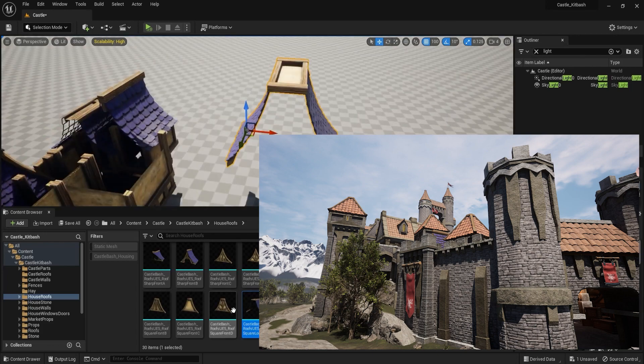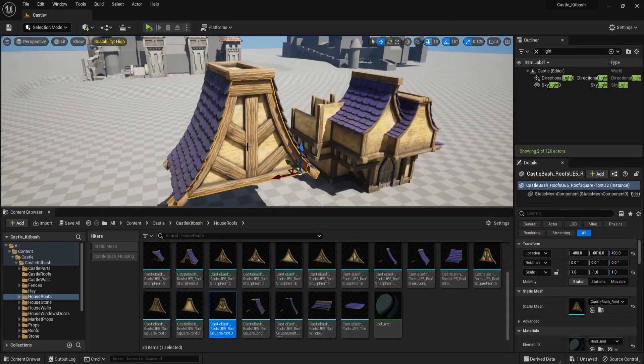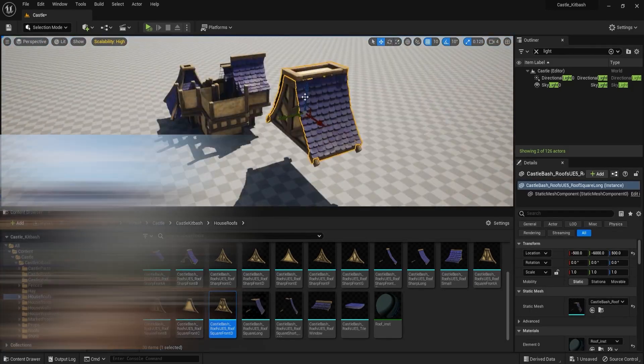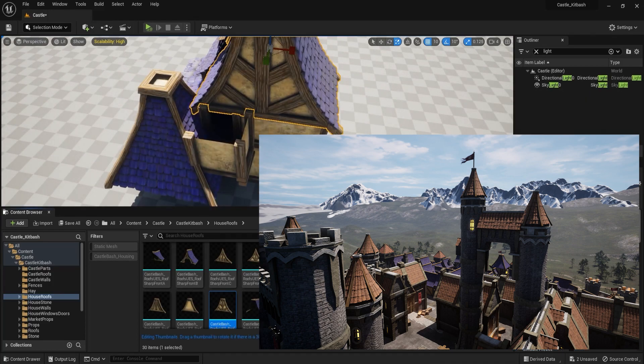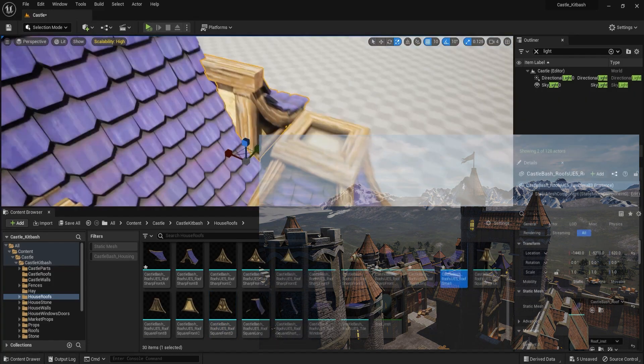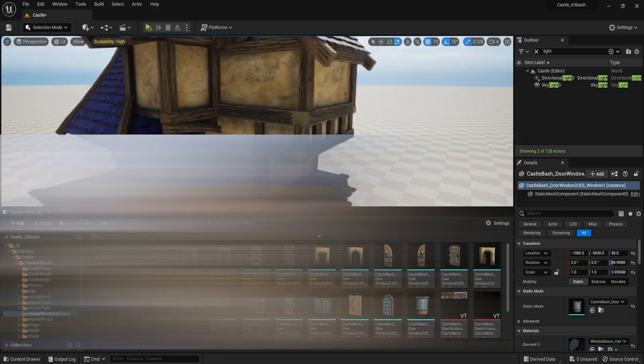So don't wait — take the first step toward creating truly immersive and unique worlds. Get your hands on 3DTutor's unique and unparalleled modular pack today and take your projects to the next level. Make your projects stand out, be the envy of your industry, and most importantly, stand proud of your work.